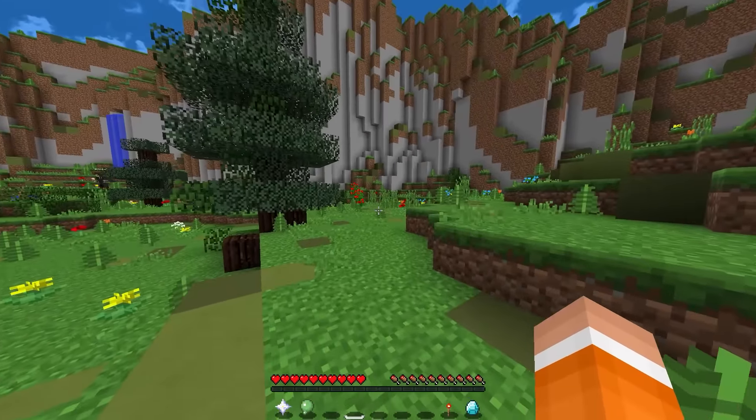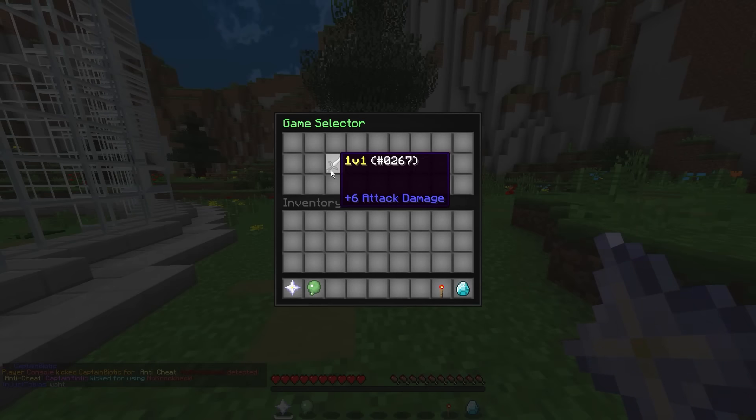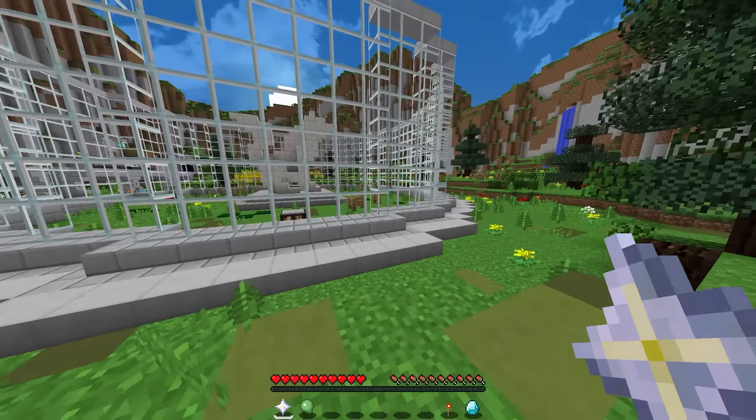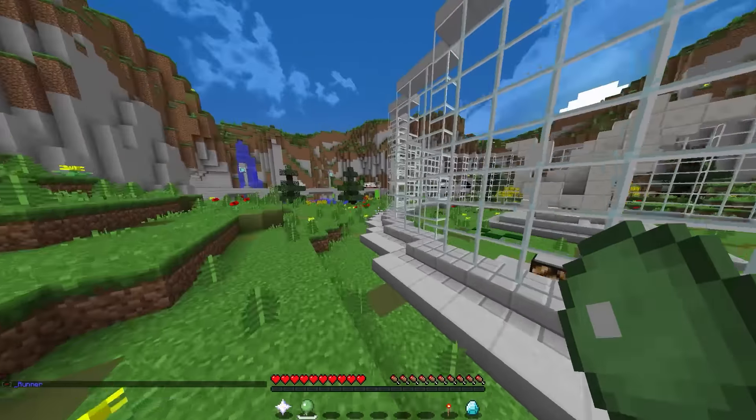Basically the way you play the game modes is you either use this game selector or you use this random join. In the game selector, as you can see, we got the 1v1 and the FFA. If you click on the 1v1 it shows you all the arenas — currently there's nine arenas so there can be 18 people playing all at once. You also have the random join in your hotbar and the leave queue.